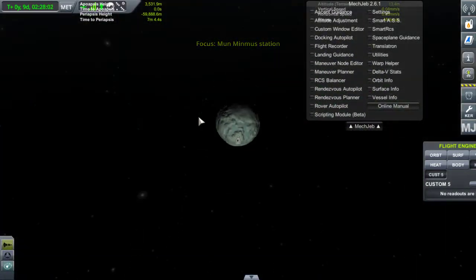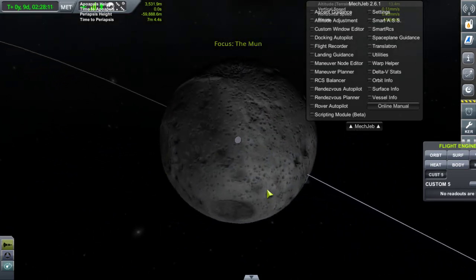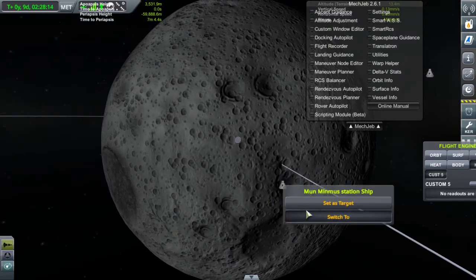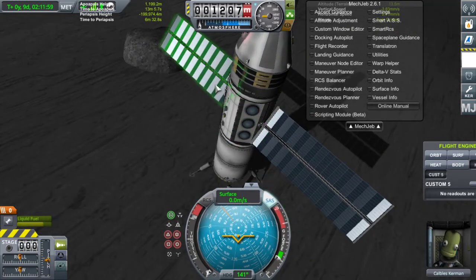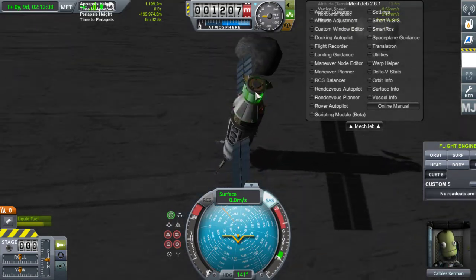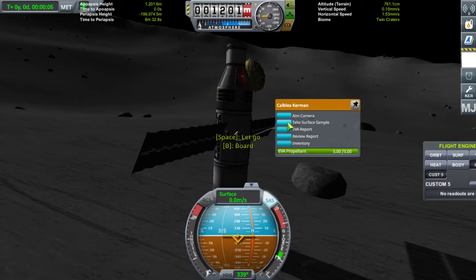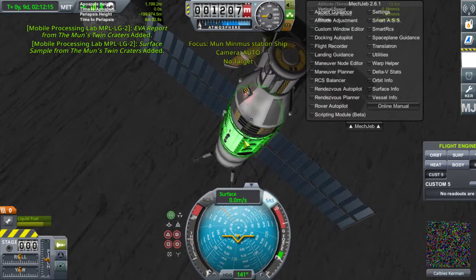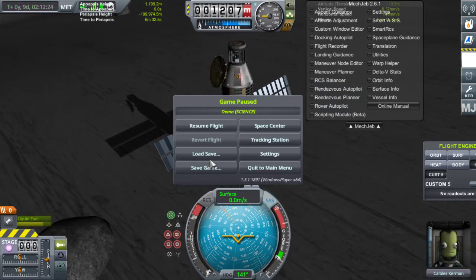Maintenant on va retourner sur Mun, histoire de faire un peu d'EVA de surface. On va cliquer sur les instruments. EVA, EVA report. Take surface sample, keep experiment, et on remonte à bord. Et là, on a plein de données, c'est super. Voilà, on va faire Start Research. Donc là, direction la tracking station. Il est l'heure de récolter nos points de science.